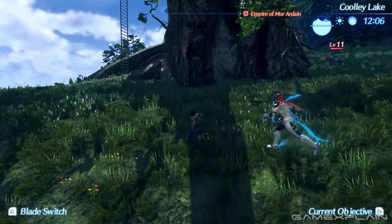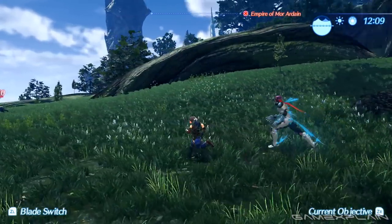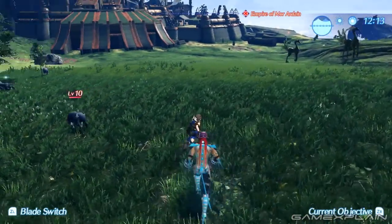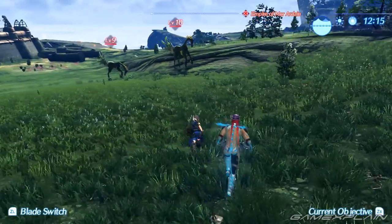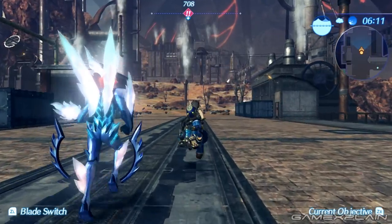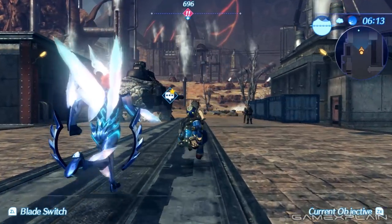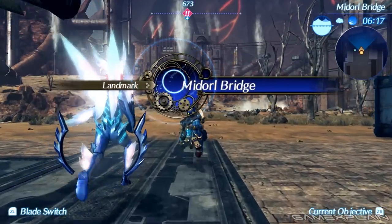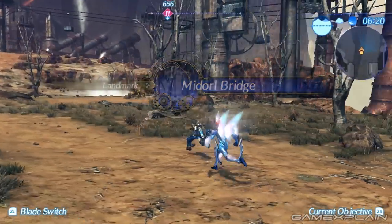When it comes to exploring, I do feel like some early areas are a bit linear, but it isn't that long before you're running around big open green fields of awesomeness and it starts to feel like Xenoblade again. It's possible that Monolith is trying to ease players into this huge world rather than dropping them in the middle of it right away. I do think the game does a good job with tutorials and explaining itself, so it gets going pretty quickly.